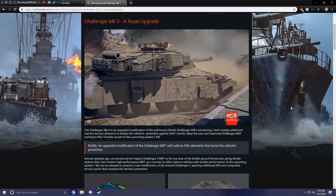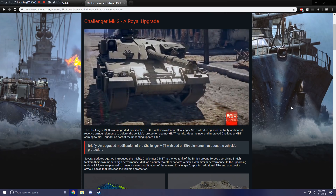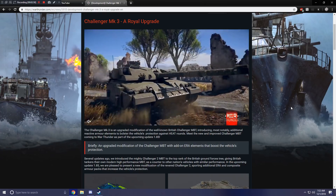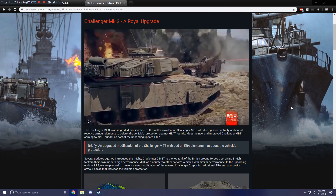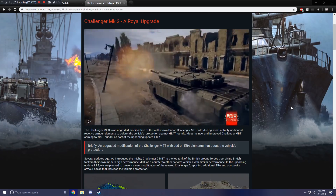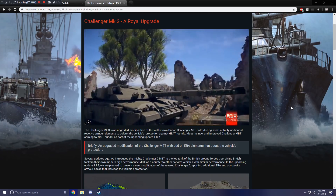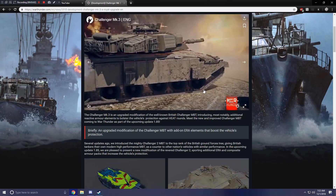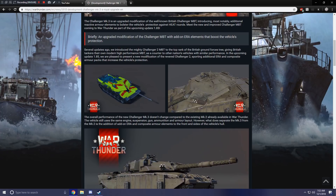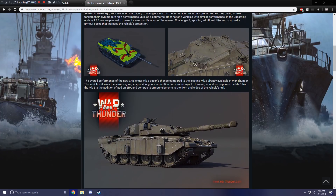Giving British tankers their own modern high-performance MBT as a counter to other nations' vehicles with similar performance. In the upcoming update 1.85, we are pleased to present a new modification of the revered Challenger Mk II. Now I'm just confused — sporting additional ERA and composite armor packs that increase the vehicle's protection. I'm trying to see if this is a vehicle or if this is another case of Gaijin doing the Gaijin thing.